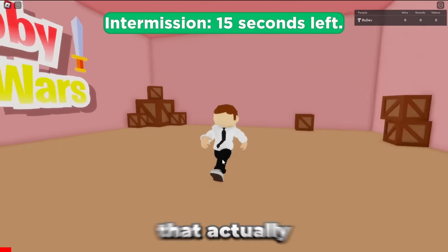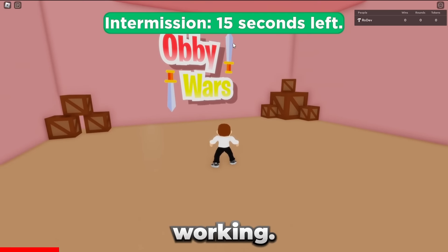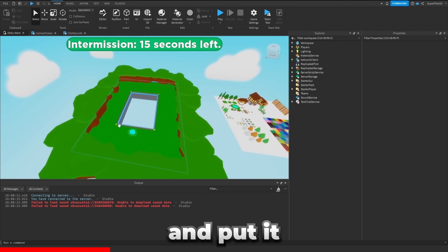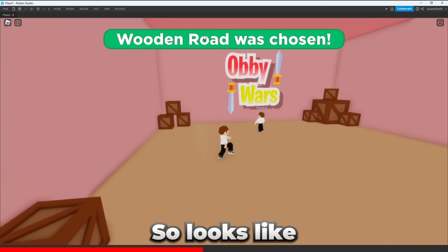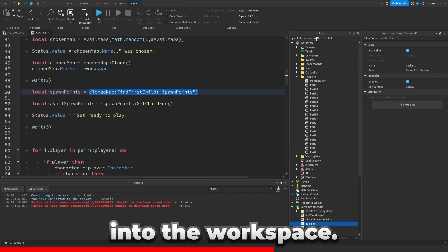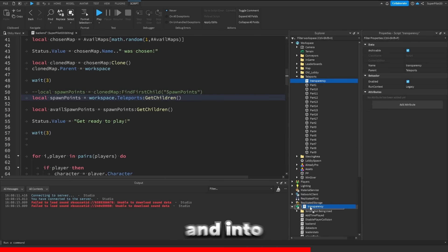This is Obby Wars, and it's the game that actually got me into scripting. I made it in 2021 for a school project. The intermission isn't working — I think we need two people in the game. This is an asset pack and a texture pack. I'm going to start a server with two players so I can show you guys what the game actually looks like. Both players are loaded up, the intermission is working, and there are a bunch of random maps. There's a script error — it turns out I moved the spawn points into the workspace, so I'll comment this line and create a new one. I'm also going to move the transparency script into server script service.